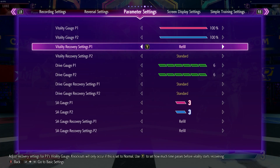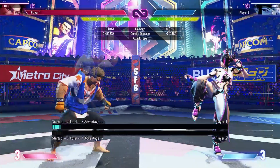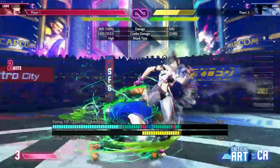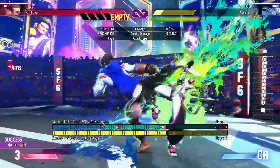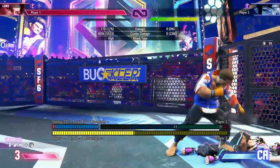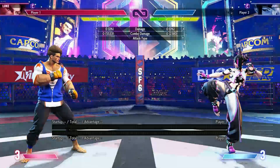Let's set up a situation where you'd want to use your entire drive gauge. Say Juri is at 40% health — I happen to get the jump-in, so you know what, I'll use it. If it's gonna kill, use your drive. It doesn't matter — you'll have it back next round anyway.